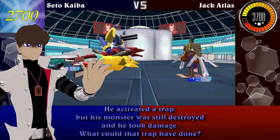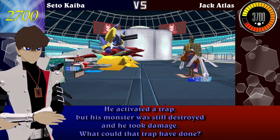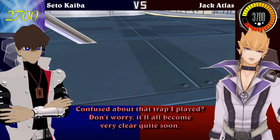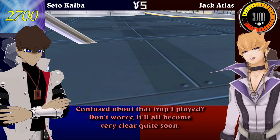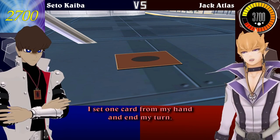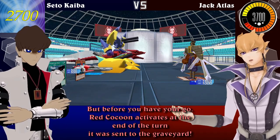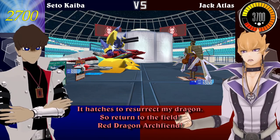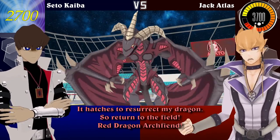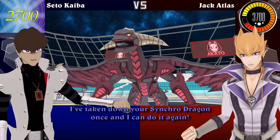I activate a trap of my own — Red Cocoon! He activated a trap, but his monster was still destroyed and he took damage. What could that trap have done? Confused about that trap I played? Don't worry — it'll all become very clear quite soon! I set one card face-down and end my turn! But before you have your go, Red Cocoon activates at the end of the turn it was sent to the graveyard. It hatches to resurrect my dragon! Return to the field — Red Dragon Archfiend! I've taken down your Synchro Dragon once and I can do it again!